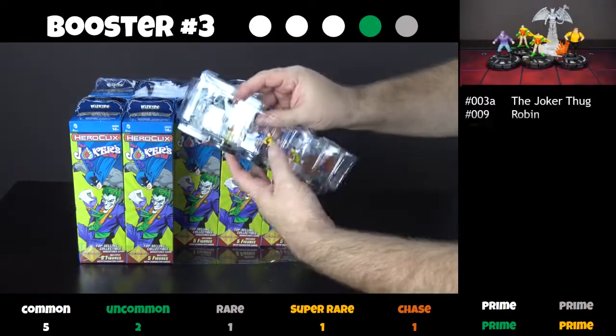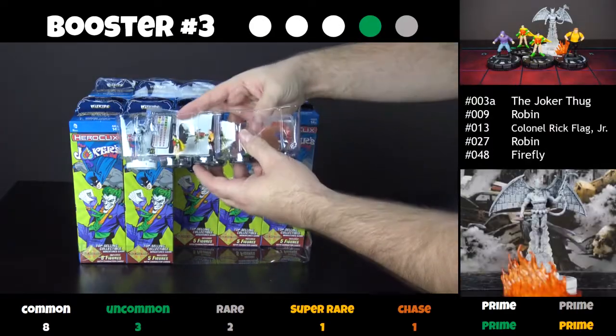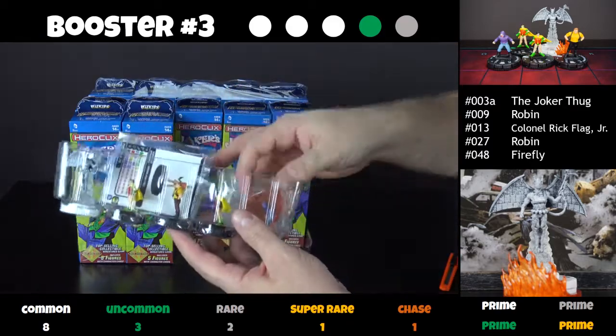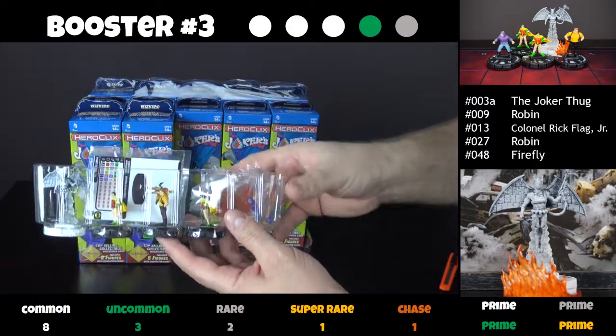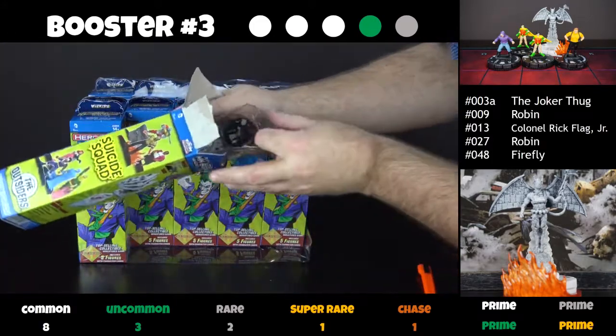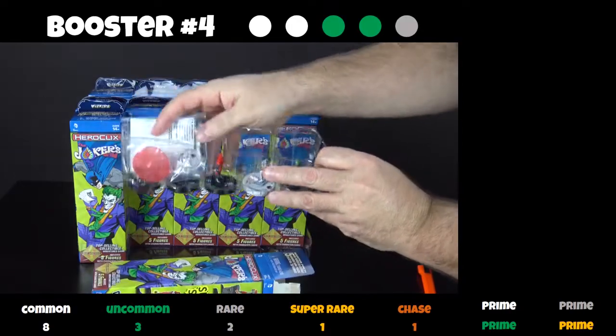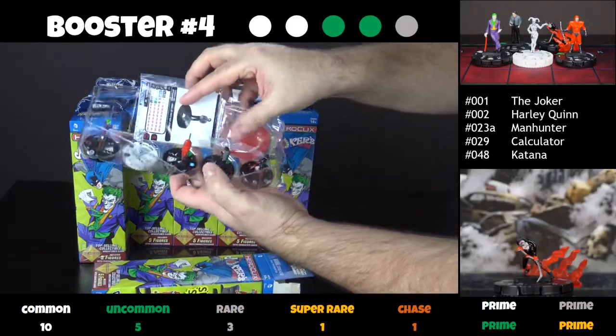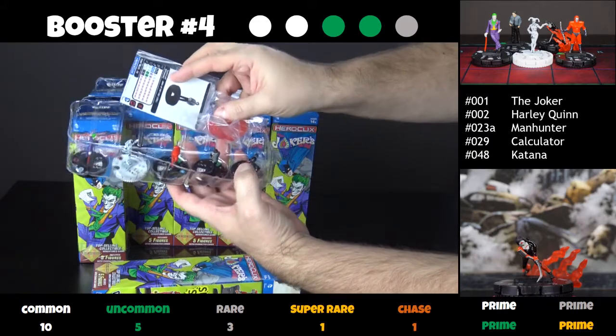Now we got three commons, an uncommon, and a rare. That's a pretty common rarity distribution. We have a sketch variant of Firefly in this one — he's absolutely beautiful with the Clix FX base. Those are very nice. What do we get in booster number four? Another Clix FX base — that's very nice. This one goes with Katana, a beautiful figure. Oh, that's going to be nice to play with.